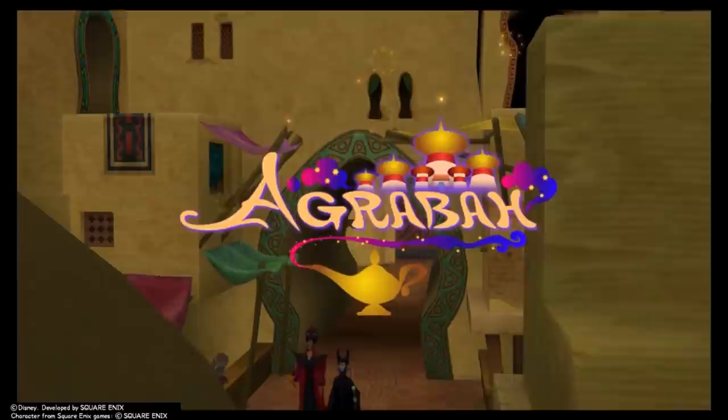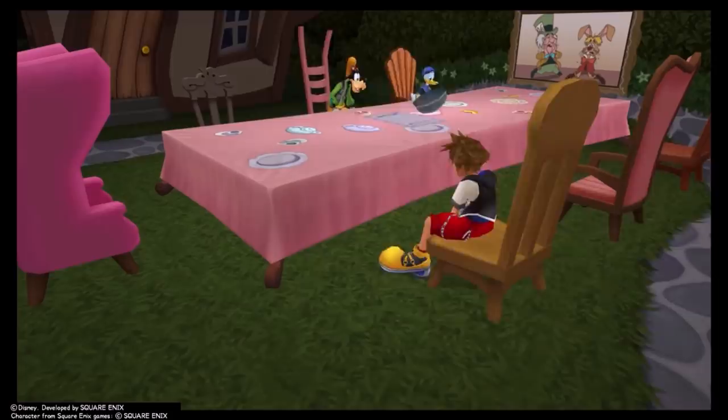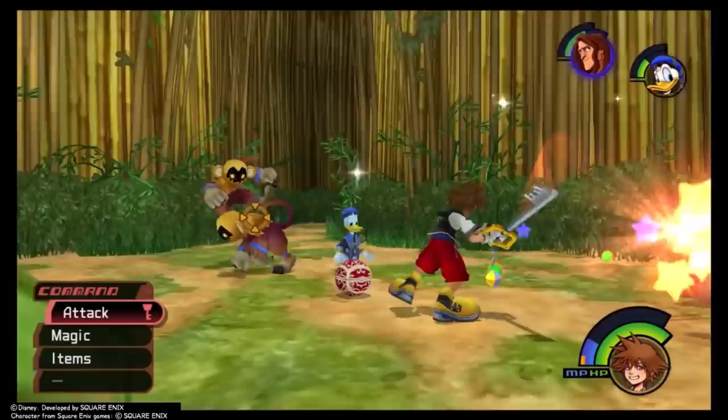That's like starting the series with Dream Drop Distance. To recap 13 through 8, we went over 100 Acre Wood, Atlantica, Deep Jungle, Wonderland, Monstro, and Agrabah in that order. Today we'll tackle 7 through 1 — and by tackle I mean gingerly analyze, because I bruise easily. Before I get started, I'll say that these first three worlds swapped placements a good few times, so I can be convinced especially easily that my opinions on them are wrong. Without further ado, here is number 7.